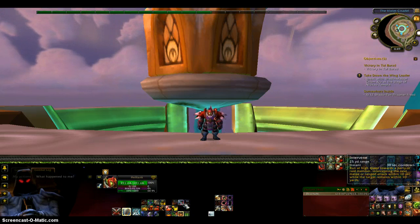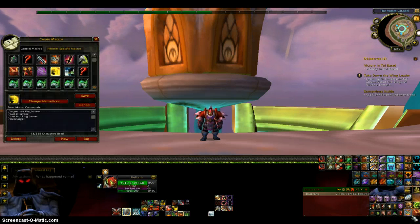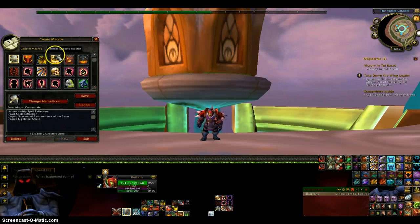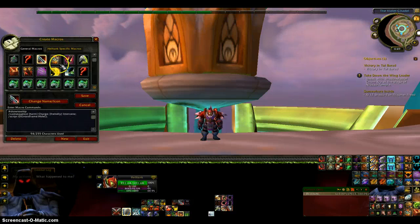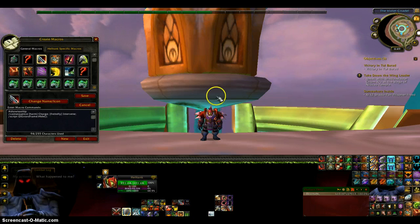For B5 that is my Intervene/Charge macro. This one I actually made by myself. I saw someone who made a more complicated version of it on YouTube but I don't really want it to be like that. It's a Cast Sequence: Harm, Charge, Friendly, Intervene, and a No Spam macro. If you're targeting a harmful target it'll charge them; if you're targeting a friendly target it'll intervene them.